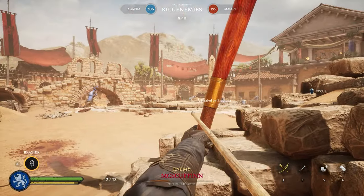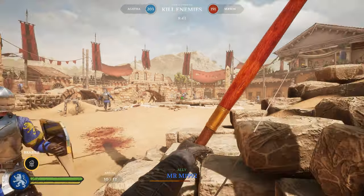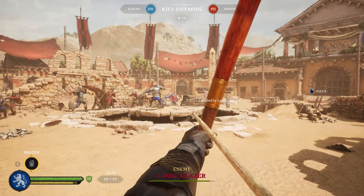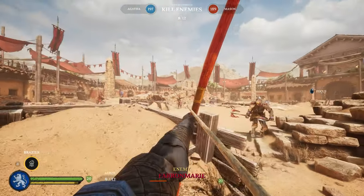If you're playing the Skirmisher, your special ability is to restock ammunition wherever you are. Normally as an archer you will have to go to one of the ammo boxes to get more ammo and bandages to get back into the fight. As a Skirmisher you don't have to do that — you can just use your ability and boom, you're maxed on ammo and can throw more spears.